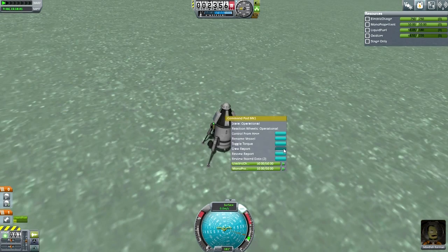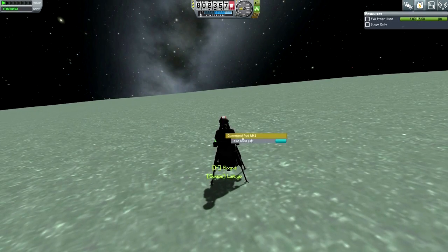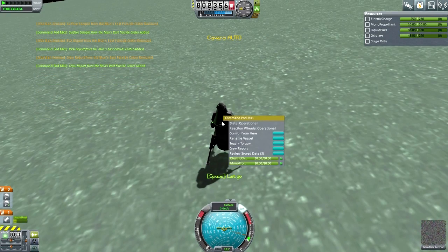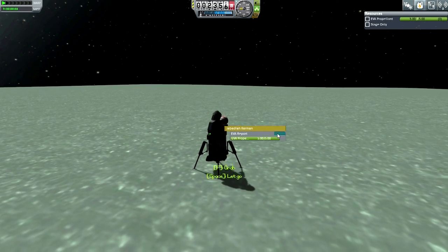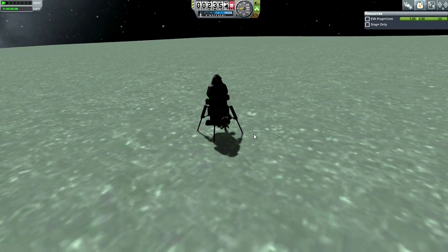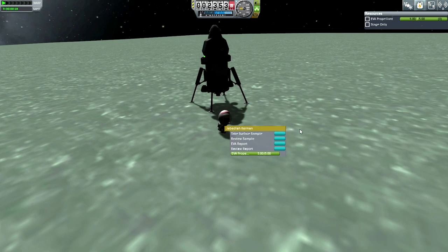Getting the crew report. We already have a crew report from the Moon, but some crew report spam is okay. I take the data, get back in the capsule, then do the crew report — if we're going to plant flags on both the Moon and Minmus, we should get crew reports from both. I take what science I can from the capsule. But the main thing is to plant the flag; that is the contract, that is the mission.